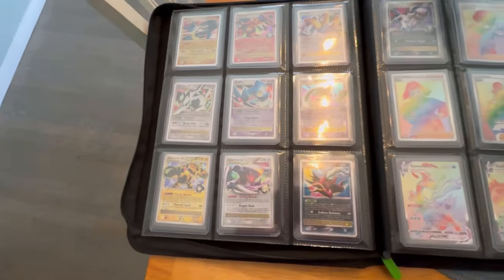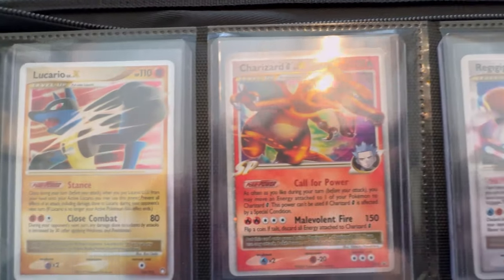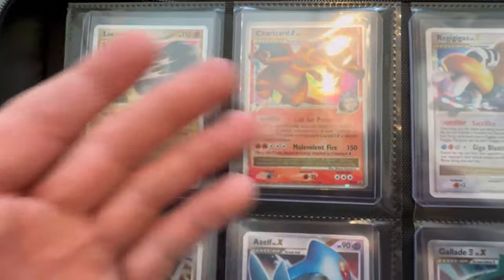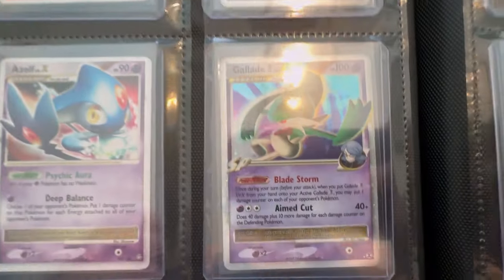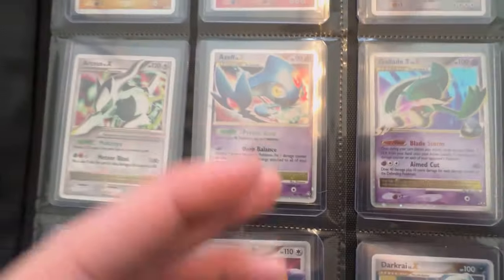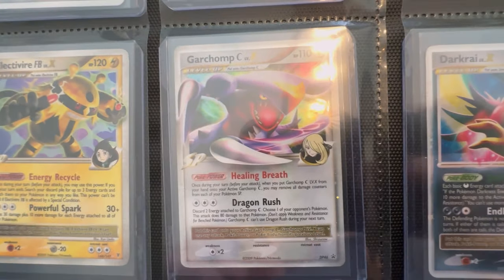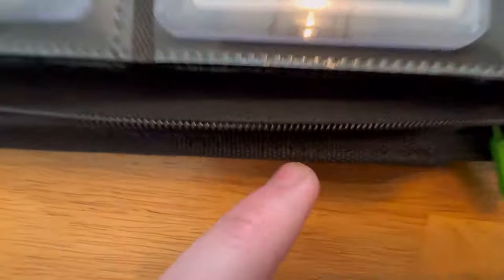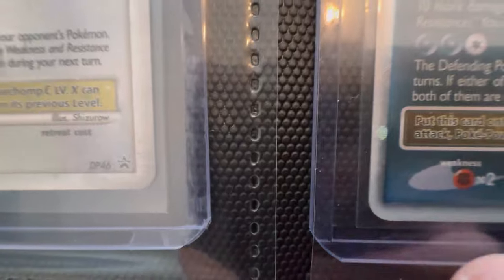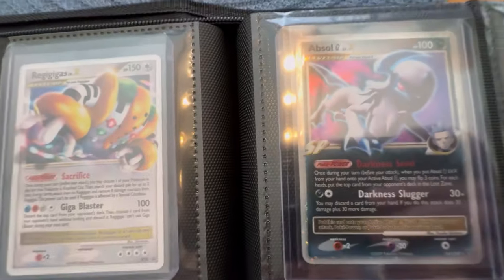And then here we got a dope page — we got some nice old school Level Xs. We got a Lucario Level X right there, really sick. We got the Charizard G Level X Promo — this is such a fire card, and these are all mint-conditioned. We got the Regigigas Level X. We got the Gliscor from the Elite Four Level X. Azelf Level X. UXIE Level X — this one is so sick because they got these little swirl patterns right in the middle. Really cool. You get the Electivire FB Level X, the Garchomp — Cynthia's Garchomp Level X, really sick. And then the Typhlosion Level X — this one is a Black Star Promo. And then we got the Absol G Level X, which I remember being really hyped to pull when I was a kid.